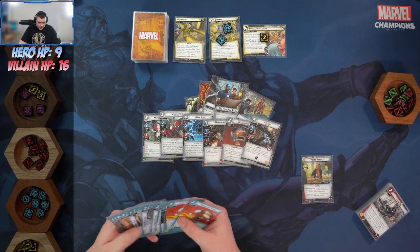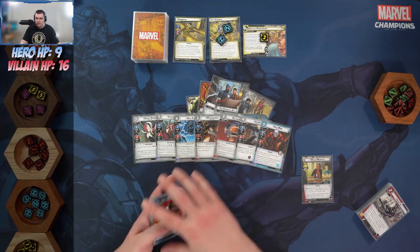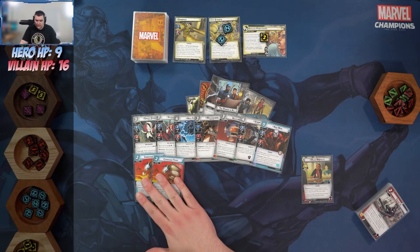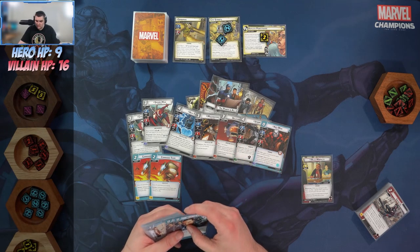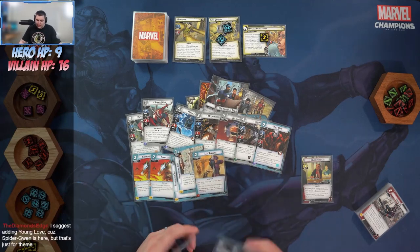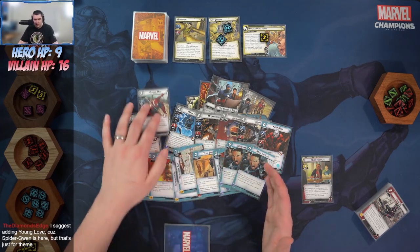We've got Ant-Man as our only non-basic ally. We're probably grabbing another basic ally for Spider-Man's slot. We've got Command Teams mainly for Spider-Man — if we can heal or ready Spider-Man, we get to ready Miles and combo that. We've got Reinforce Suits and Team Training to keep him alive, plus Rapid Response if he dies so we don't have to pay the high cost.